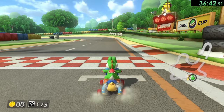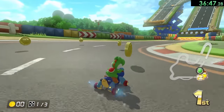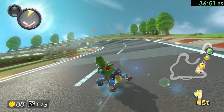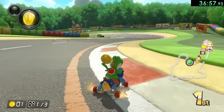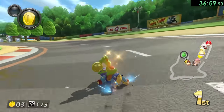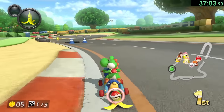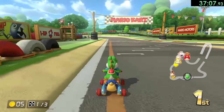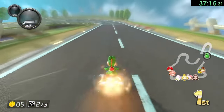Next up is GBA Mario Circuit — and this one's a pretty fun stage. There is a really cool skip in this one — you wouldn't expect it because it's literally a Mario Circuit. What I want to do right here is hopefully have some protection, go for a drift, and jump over those tires. If you do it, you just completely skip that section of the map and it just feels so good to pull off — and it's also pretty easy to pull off, honestly.